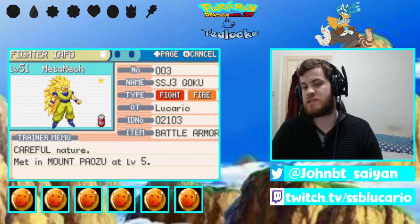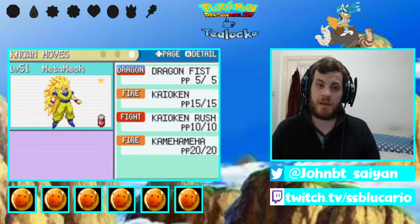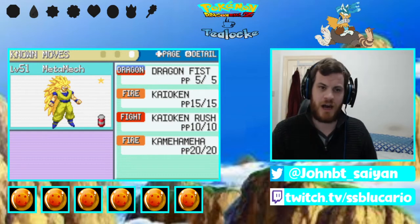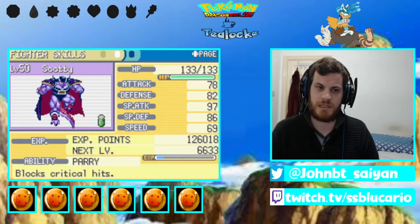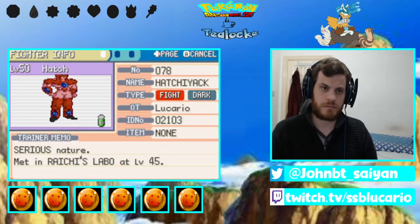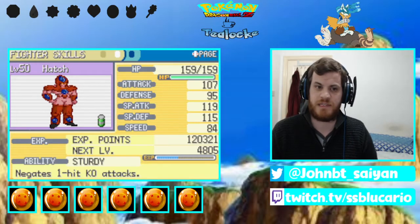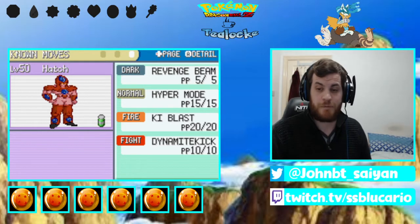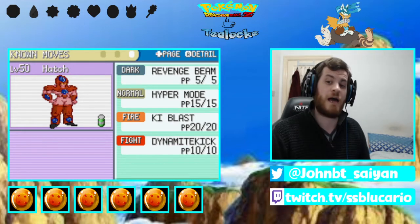Up first is Meta Mech, our starter, our shiny Super Saiyan 3 Goku, level 51, careful nature holding the battle armor, blaze ability with the moves Dragon Fist, an Oko move, Kaioken, Kaioken Rush and Kamehameha. Next is Scotty, our King Cole, Dark and Ice type, level 50, calm nature with parry ability. Moves: Thief, Strength, Death Beam and Death Ball. Next is our newest permanent member, Hatchiak, level 50, fighting dark type, serious nature, sturdy ability with the moves Revenge Beam, Hyper Mode, Key Blast and Dynamite Kick. They have replaced our shiny Super Piccolo, Lexitron, who is now benched in the PC permanently alive for the rest of the run.